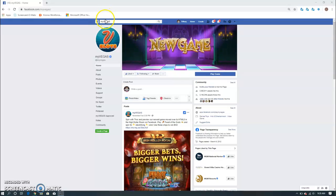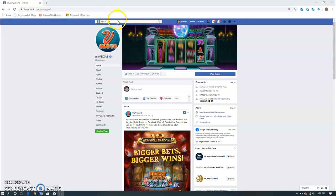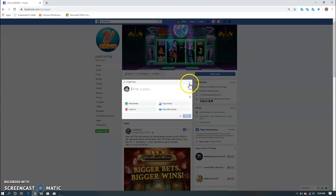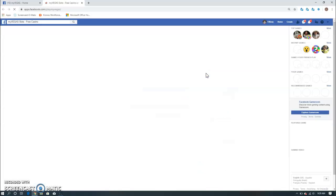All you need to do is pull up your Facebook page, which I already have mine pulled up here. You go to the search tab right here, you type in myVegas, which I already have done, and you click search. I have it pulled up here, so all you have to do is press on Play Game and it's going to pull the game up.